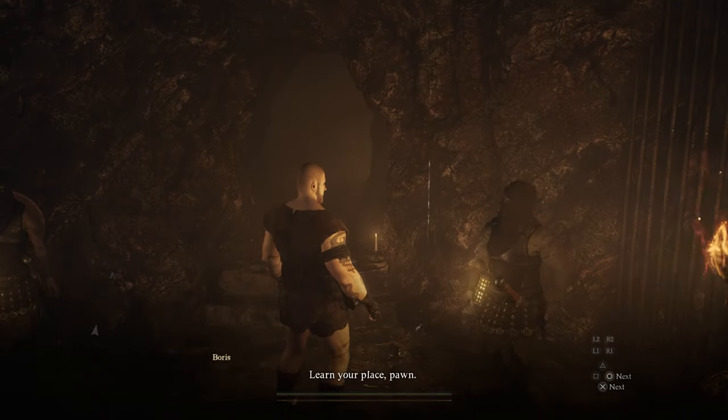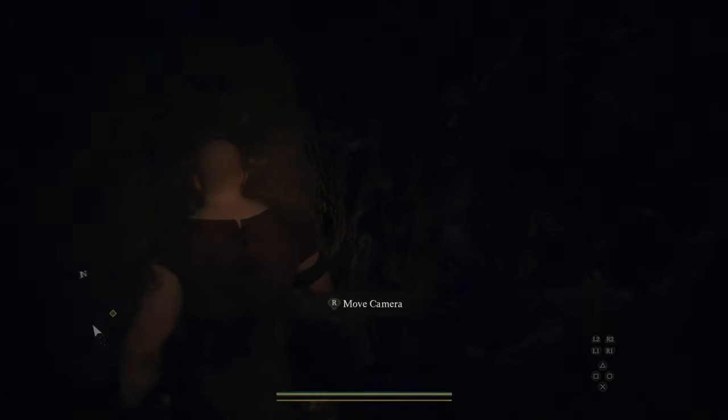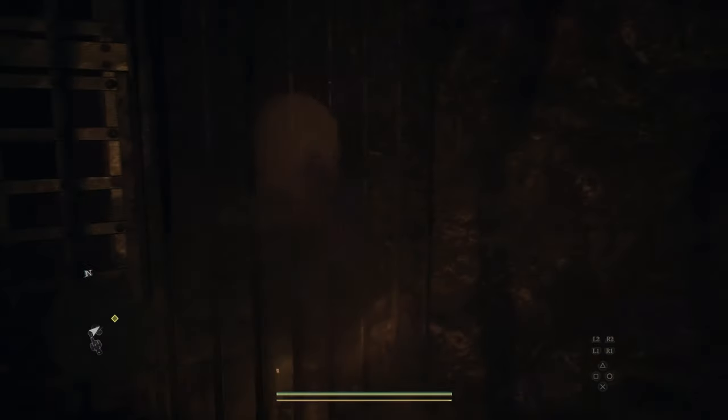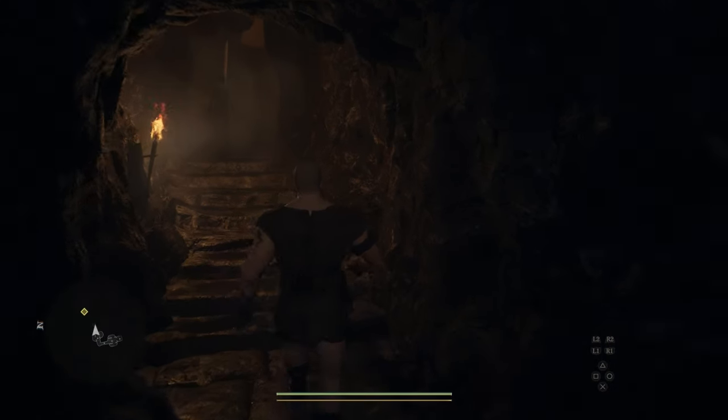Next we have the one-shot consumable, the Makeshift Jail Key. I've already found very early on in the game that you can purchase one of these keys. This will come into play later in the game — if you're in a major city and you commit a crime, you'll be taken to jail and stripped of your items. You can break out of jail, and I imagine this Makeshift Jail Key will allow you to do that with some ease.